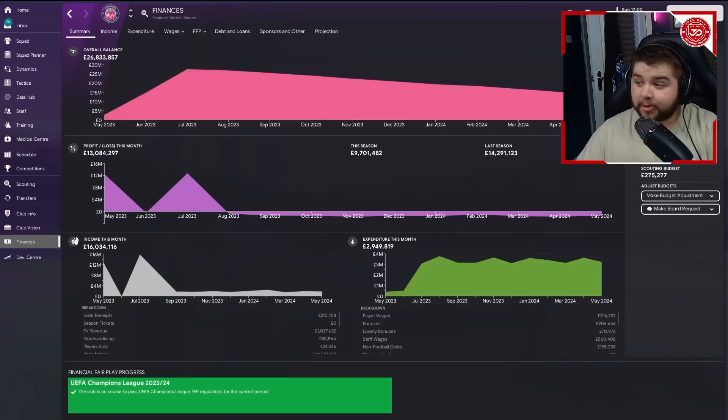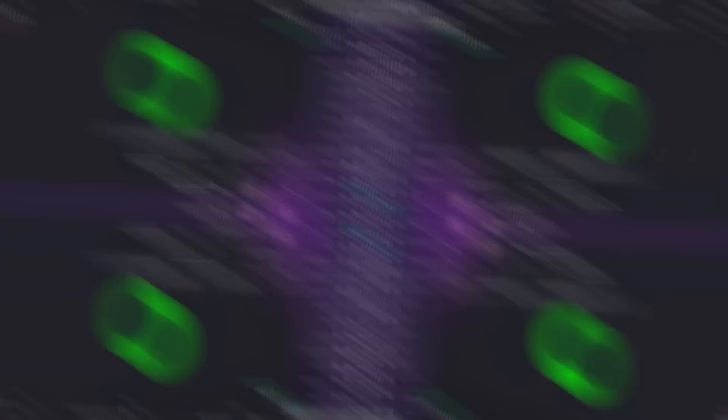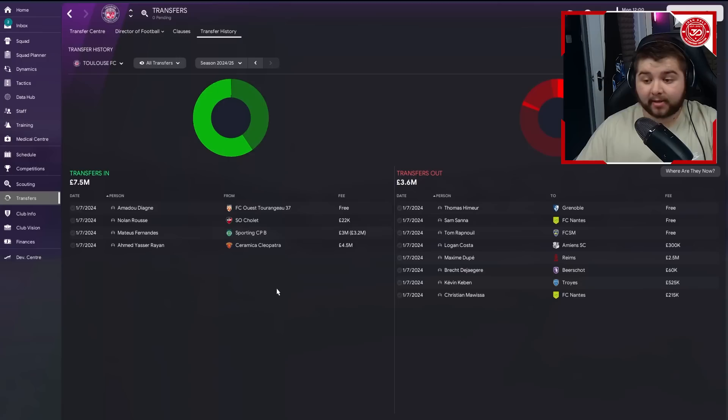Finishing second in season one, we have 14 million pounds to spend going into the second transfer window. We're going to try specifically to sign players only using the Moneyball method. If we aren't getting anywhere in a few seasons we might alter it slightly, but we want to keep costs low to improve the club's finances. Let's go into the second transfer window and see who we brought in.